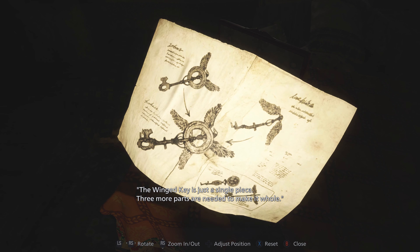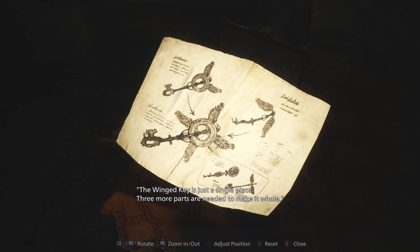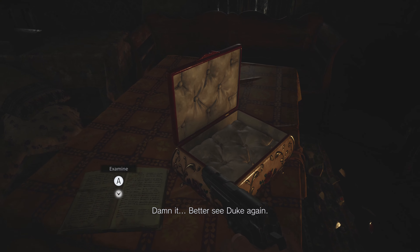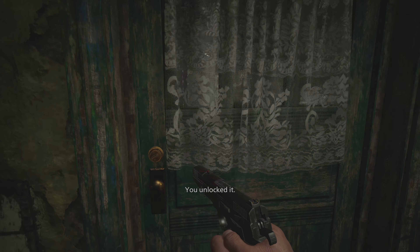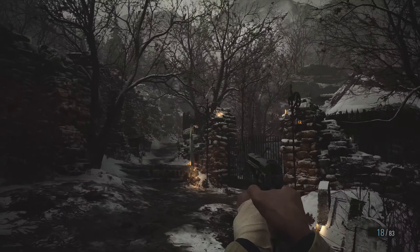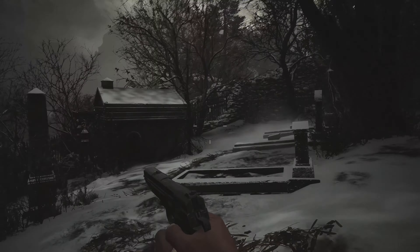The wing key is just a single piece — three more parts are needed to make it whole. Yeah, we sort of figured that, because there are a few different doors that need to be unlocked. Three more parts — wow. Combined with the wing key: four-wing key! That's cool because now we can unlock those doors next to the altar. I can't go this way anymore because the bridge has been raised. Let's look at the map — how do we get back? Here it is, over this way. We gotta go up here, back to the Duke.